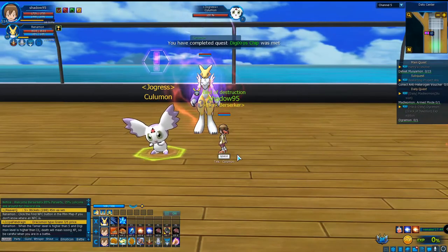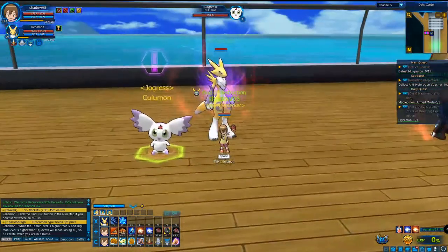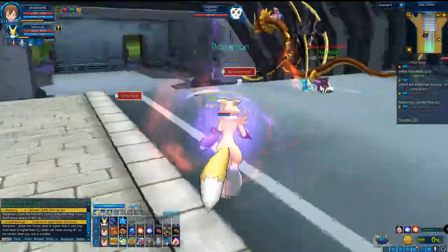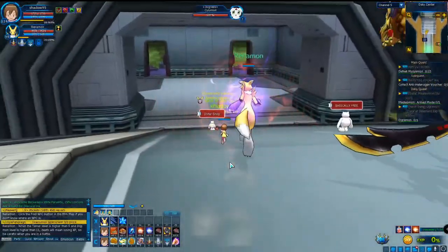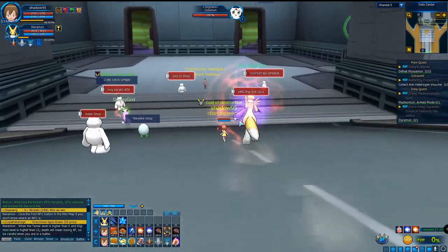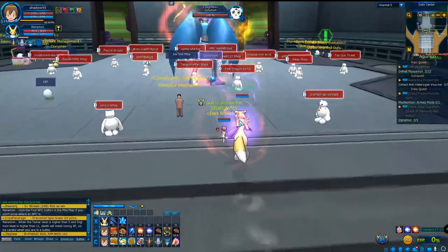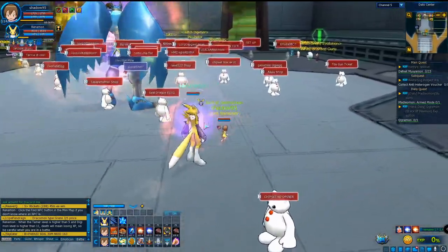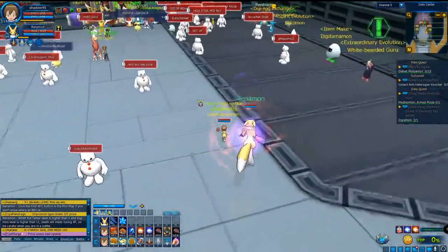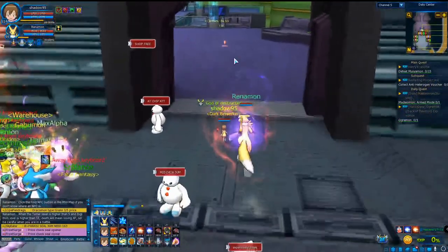Now we're going to talk about clothes. Previously we learned how to get clothes and how to charge expired clothes. Today we're going to talk about attributes in the clothes — yes, there are attributes in the clothes. If you don't know what I mean, I'll do a tutorial for that.